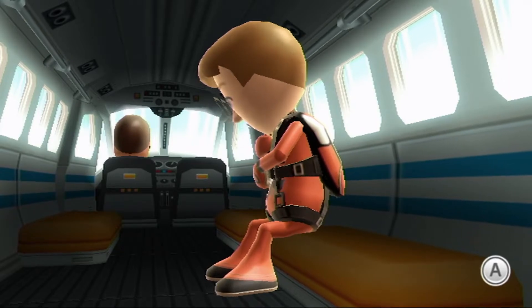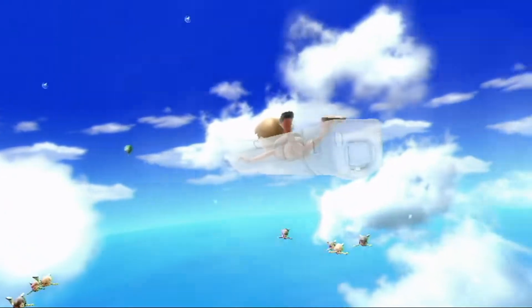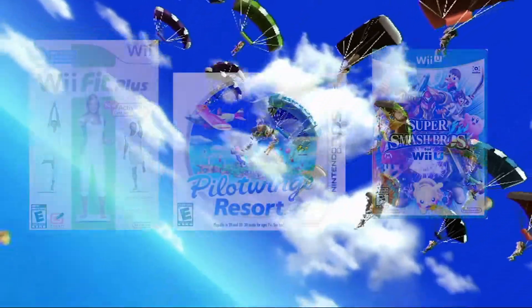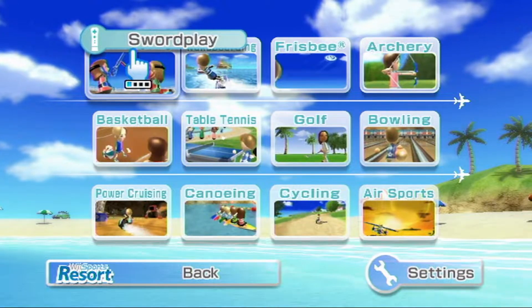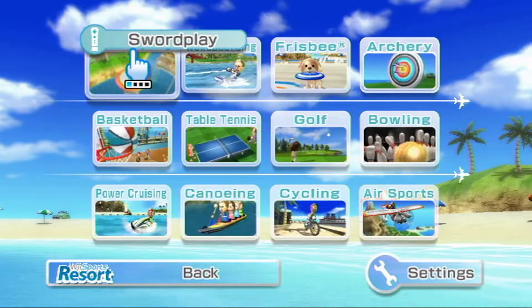We then have our Mii jump out of an airplane and had to twist the Wii remote to test the Wii Motion Plus and join hands with our Miis, then parachute onto the new island called Wuhu Island, which has appeared in many other Nintendo games since. We are then transferred to the main menu with 12 sports in total, 7 more compared to the 5 in the original Wii Sports.